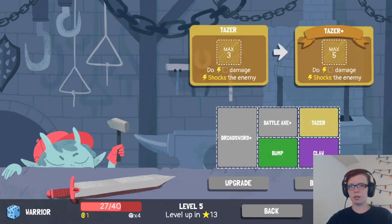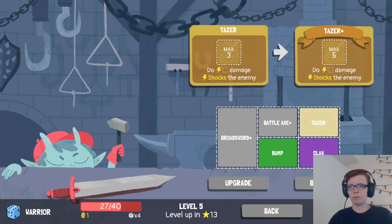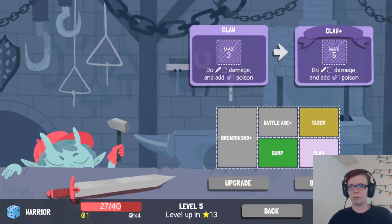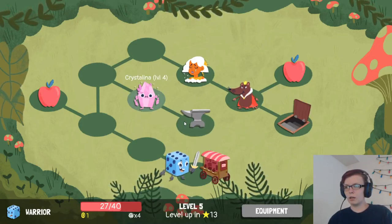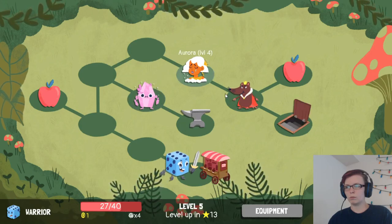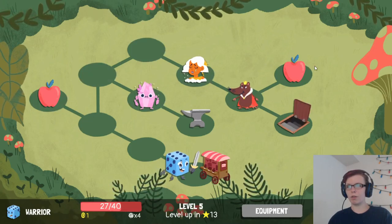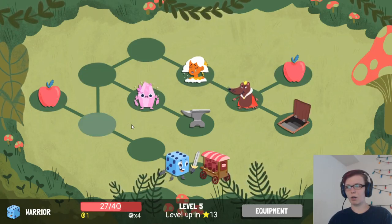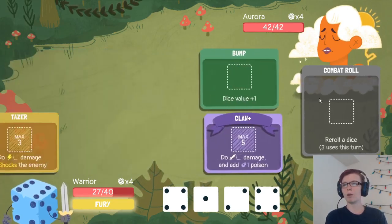Taser does more damage. Claw. I think we'll just go for claw. And now let's go for Aurora, because then we can get the health, do the rat, get the health, and then go for Crystallina. You don't technically need to defeat everyone — it's just the better option.